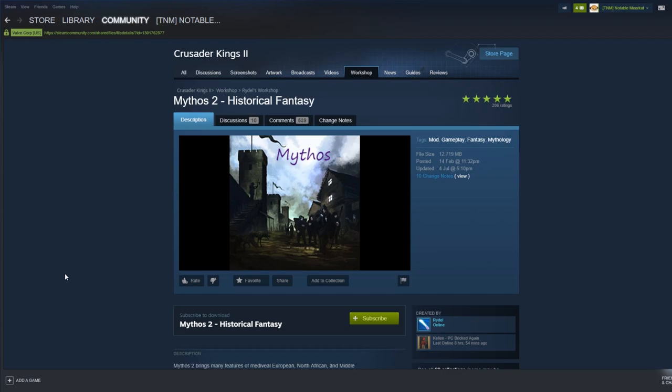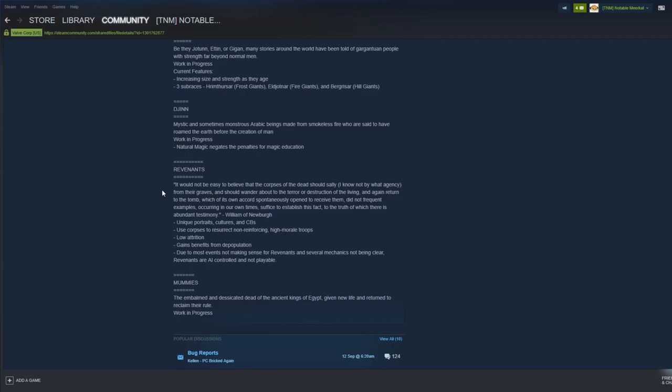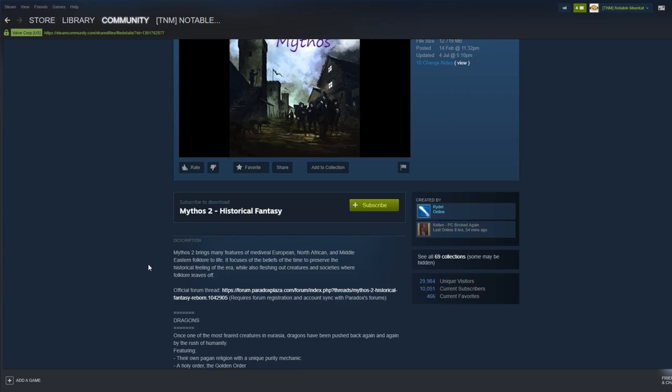Mythos 2 Historical Fantasy — this is the mod that adds the gods. How many times have I seen that comment? Probably hundreds. This adds vampires, gods, dragons, werewolves, and all those cool things we've been seeing in the Mad World mod pack. I'm hearing cool things from my Discord about zombie plagues. There are a lot of compatibility issues with CK2 Plus here — I've put up a full video guide on how to get this and CK2 Plus working together.